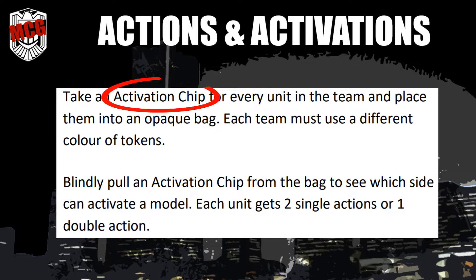Actions and activations. Take an activation chip for every unit in the team and place them into an opaque bag. Each team must use a different colour of tokens. Blindly pull an activation chip from the bag to see which side can activate a model.